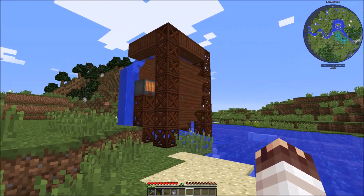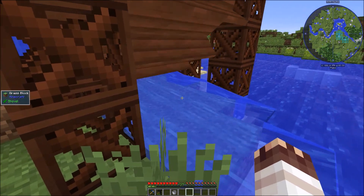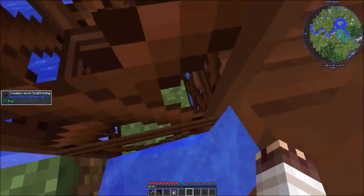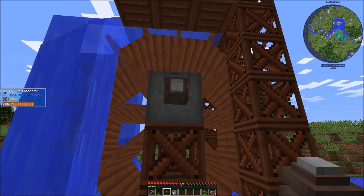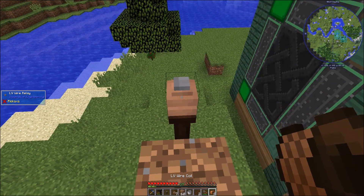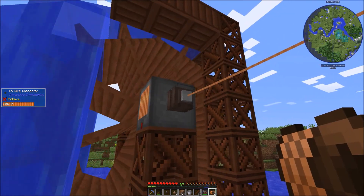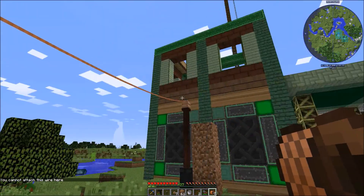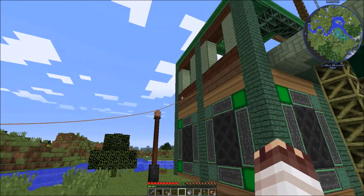It could generate more, but honestly this looks so nice that I wouldn't like to desecrate it — just look how lovely and natural this water looks. Today I learned water makes you go up scaffolding. If I place an LV wire capacitor here, it'll fill right up with IF, which is RF but with an I in front instead of an R. Right-click on a relay, and then right-click on a connector to attach a wire. You can only attach one wire to a connector; relays, however, you can attach multiple wires to.